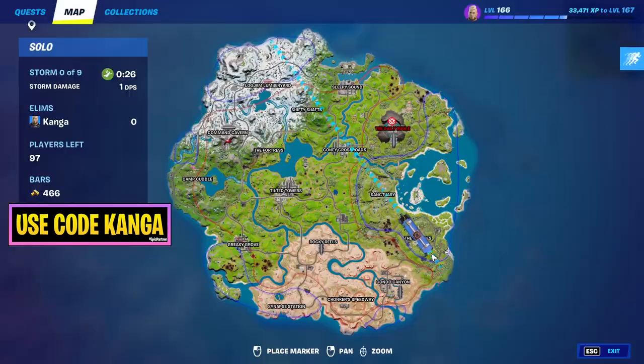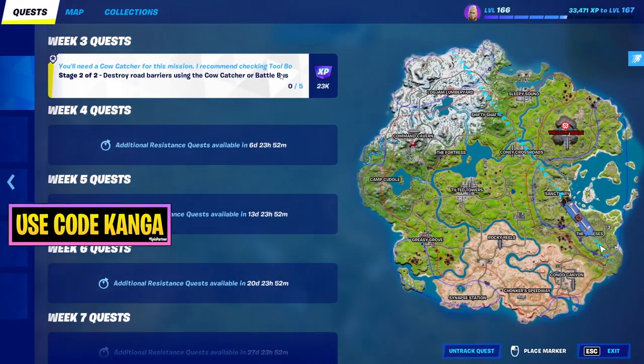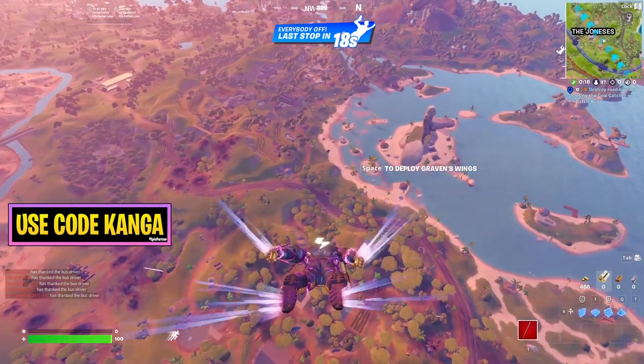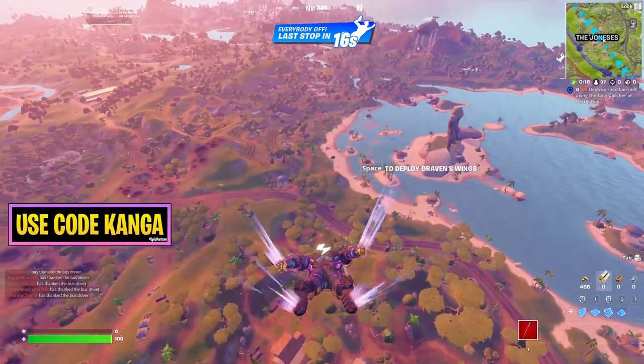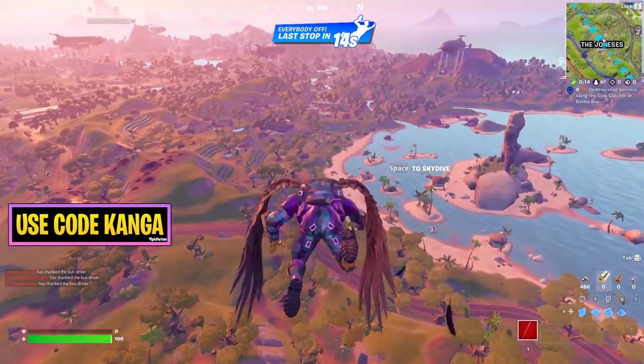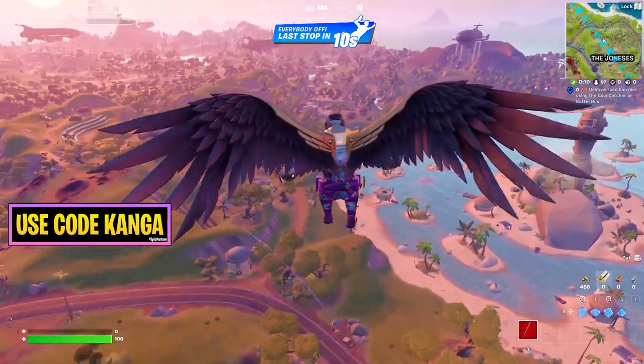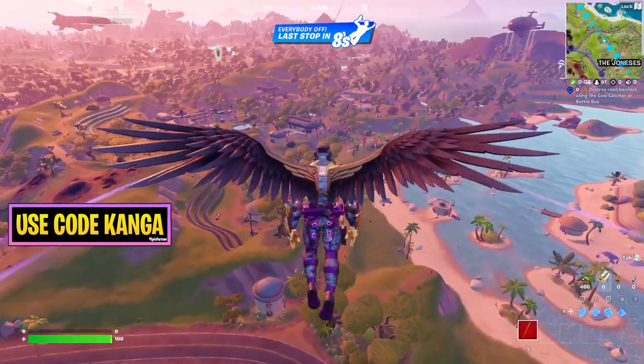One of the resistance quests is to destroy road barriers using the cow catcher or battle bus. Cow catchers are obviously one way to do it, but they're probably the harder way because they're inconsistent to find — there's no guaranteed way of finding them. With the battle bus, you can find it 100% of the time.